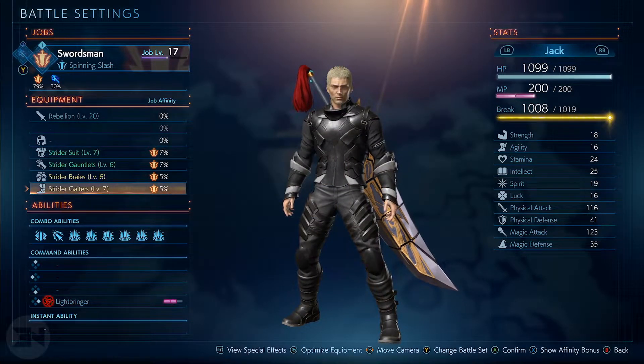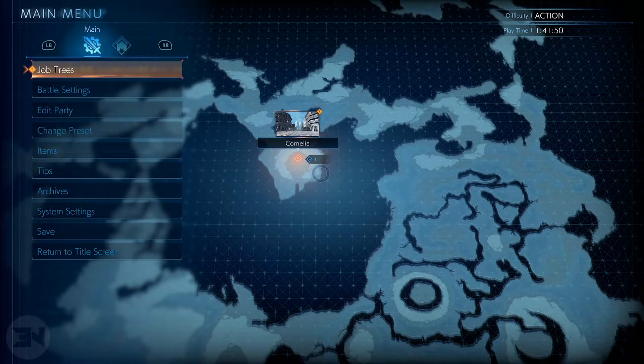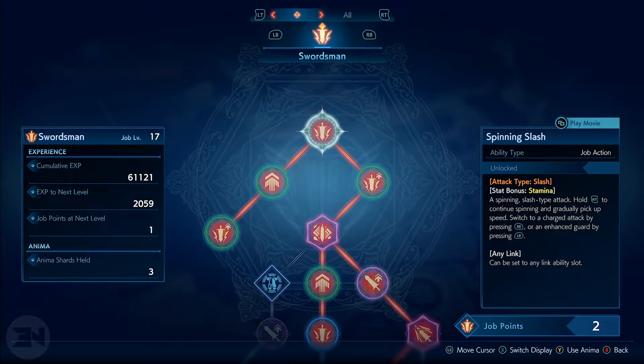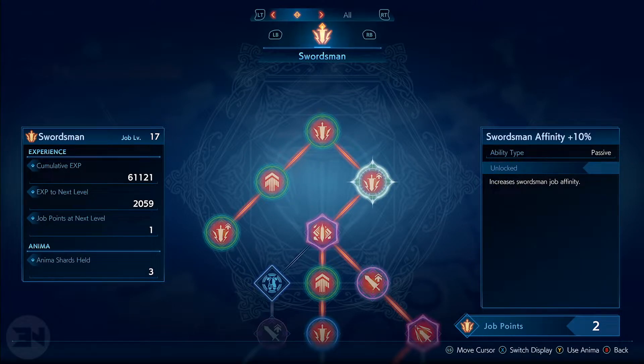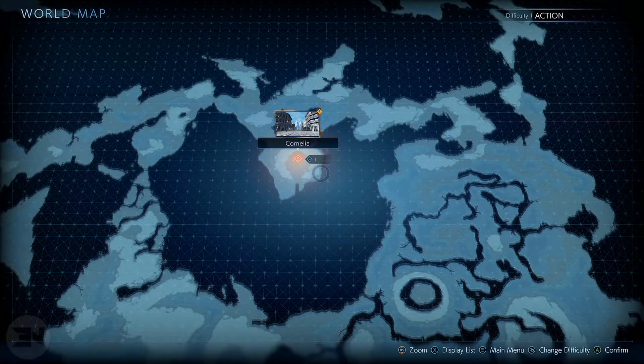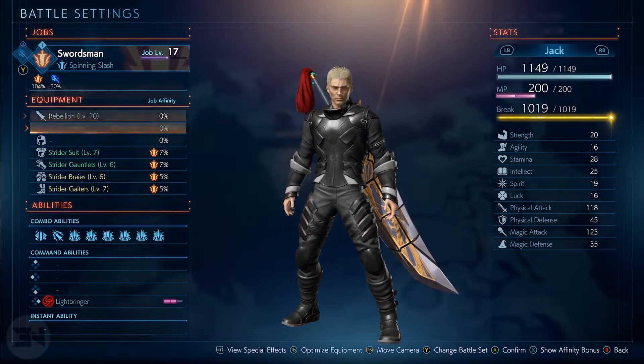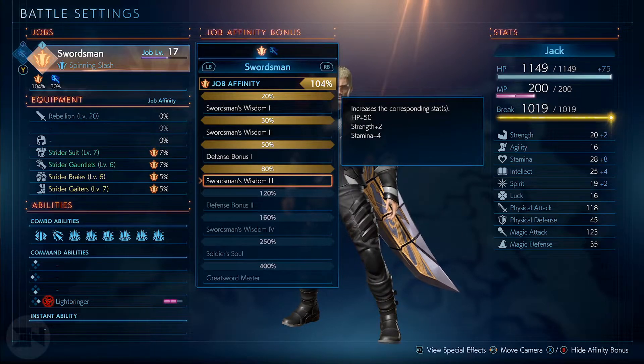So you can either build into what the game thinks is optimal, or use whatever you want to maximize job affinity — it's pretty flexible. Looking at the job skill tree: every time you level up you get job points, and you level up quite rapidly in this game. I can increase my job affinity by plus 10% in various areas of the build, so I'm constantly getting buffs up. Now I've got 25 extra percent added.